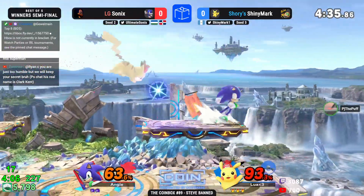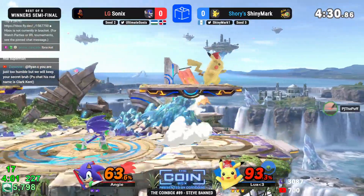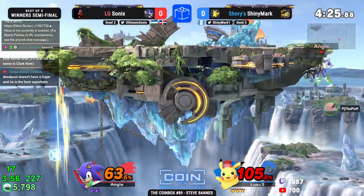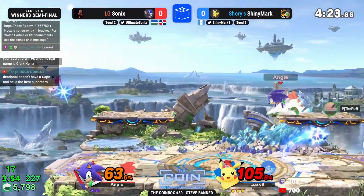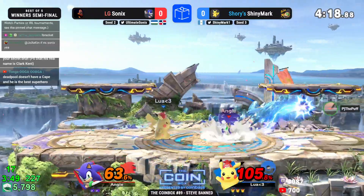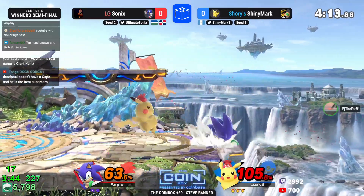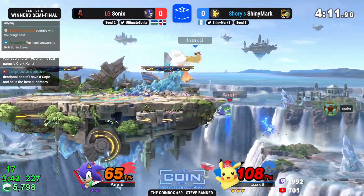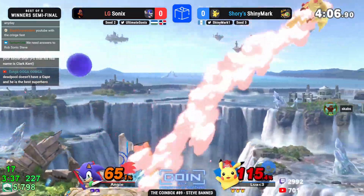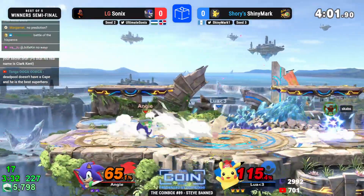Scrambling for center stage here, really utilizing the shield well. Sometimes it's good to jump away and throw out those T-jolts, but it's also equally good to stand center stage, pull up that shield, and wait to see what Sonic is going to do. Shiny Mark definitely has angles in his tool belt to get back to the ledge. This character — the answer is always yes, Pikachu can make it back, because this easily tops recovering in the game. The up-B just gives you so many permutations of those angles. How can you cover them all?